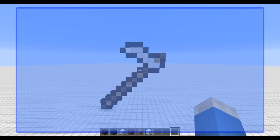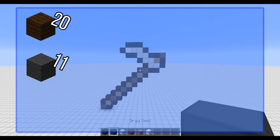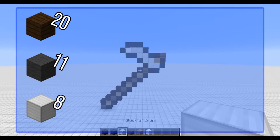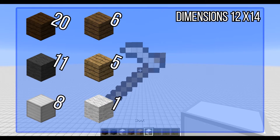First thing first, we are going to need some materials. We are going to need 20 dark oak wood logs, 11 grey wool, 8 blocks of iron, 6 spruce wood planks, 5 oak wood planks, and 1 piece of wool.